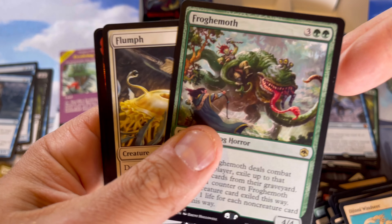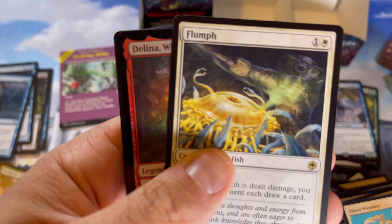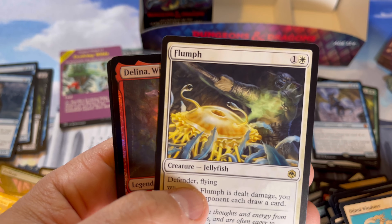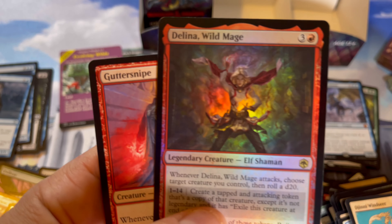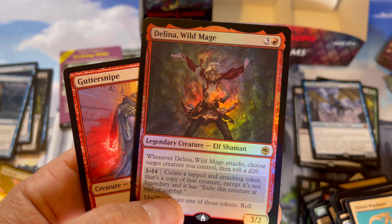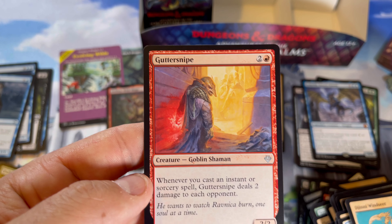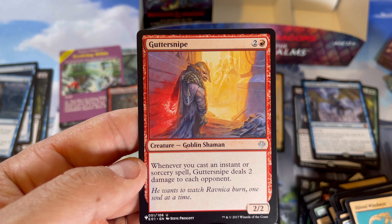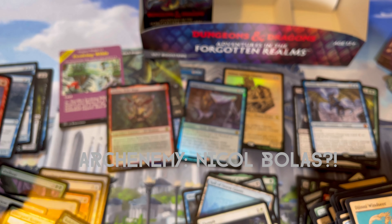There's Flumph — because I'm a giant Flumph. That's actually what the tumor looked like that they cut out of my leg, similar to that. There's a nice foil rare — Delina, Wild Mage, an elf shaman. And we got a Guttersnipe — what set is that? I don't know what that E-O-1 symbol is. What could that be?